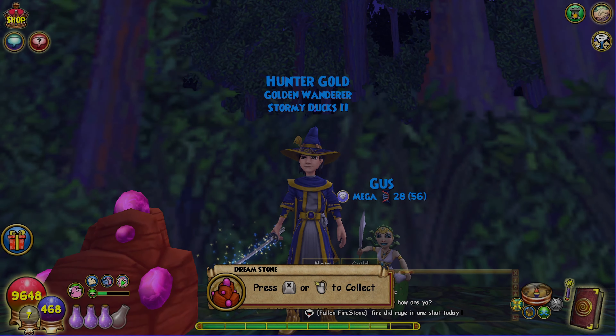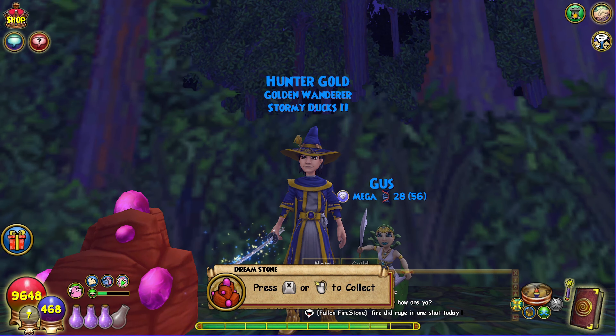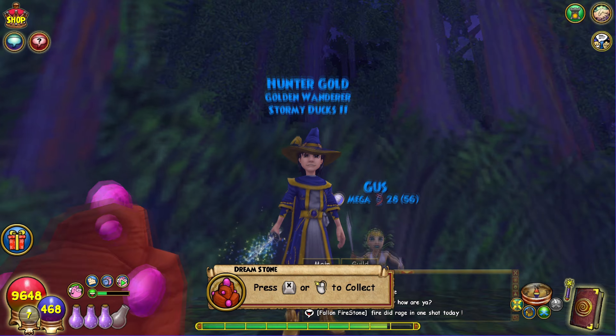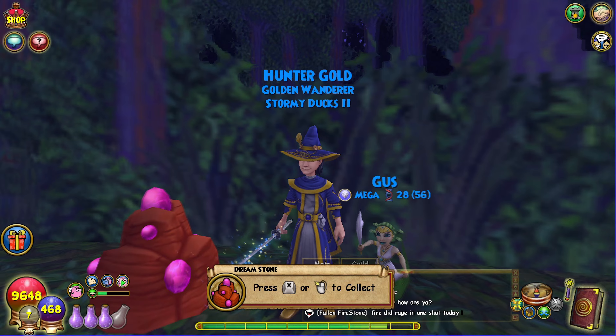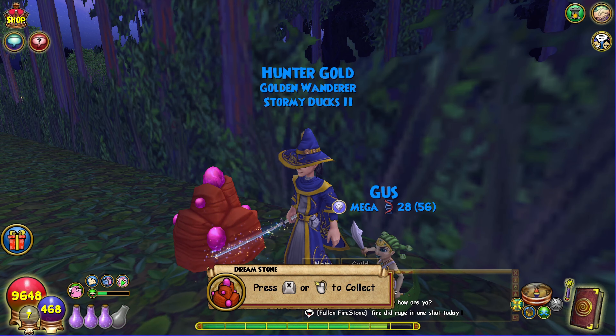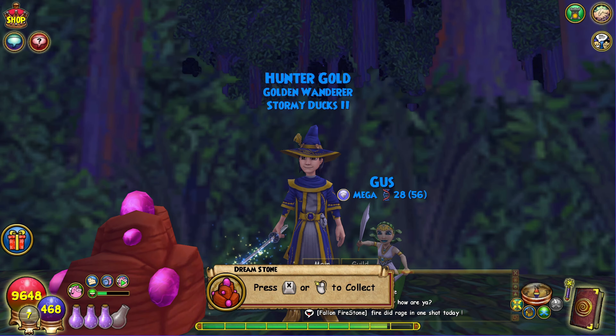Howdy y'all, I'm Icegold and today I'm going to be showing y'all the best places to get Dreamstone and Dreamwater in Wallaroo. These are very important reagents for farming and crafting gear because the new Wallaroo Pity System is much better than Novus. You just need a little bit of Dreamstone and just a little bit more Dreamwater and you'll be able to craft all the gear you want, as long as you add the badges for it.